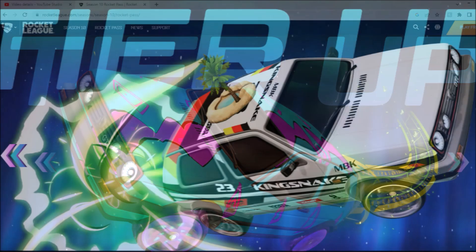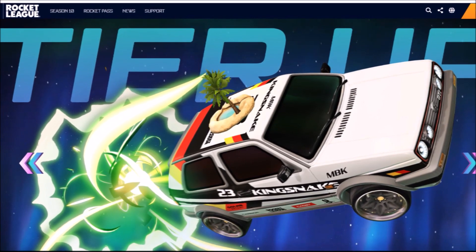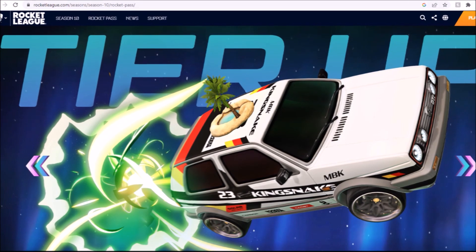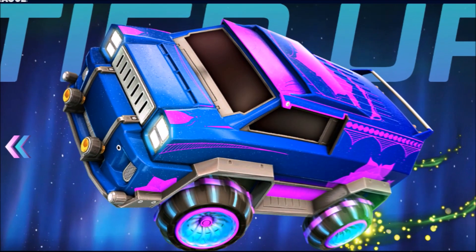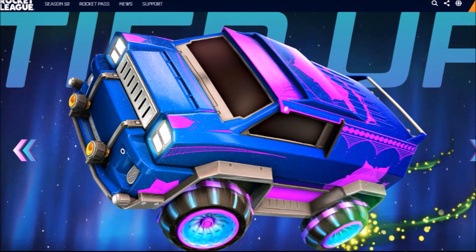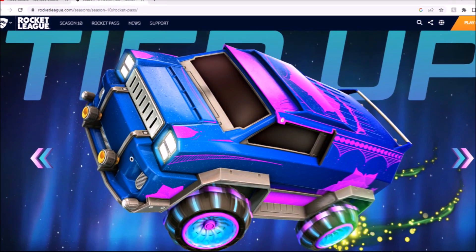Moving on to tiers 11 to 20: we get a boost which doesn't look amazing, the decal looks quite cool, you get a cool little topper right there, and the wheels are quite mediocre. Tiers 21 to 30: we've got a decal for the Merc, those wheels actually look pretty good to be fair — rate them. The trail is not my biggest fan, and I think that's going to be all for there.